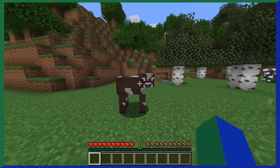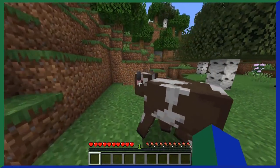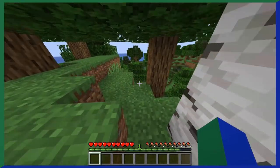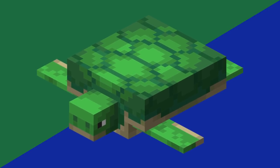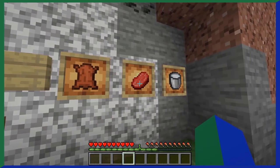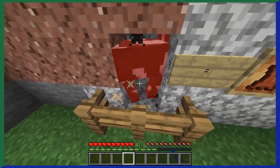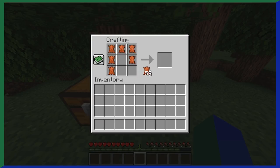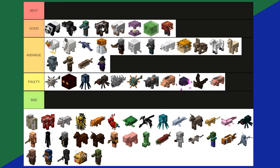Cows are one of the most recognizable mobs in all of Minecraft. You show someone a cow and they'll know it's from Minecraft. Cows are pretty unique because they provide not only beef but also leather and milk. The milk isn't really that useful, but leather is used in a lot of crafting recipes — and you can make leather armor too, if you've hit your head recently. Honestly, cows are just an all-around good mob. Good tier.